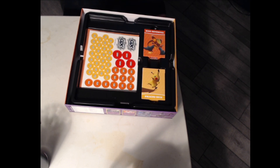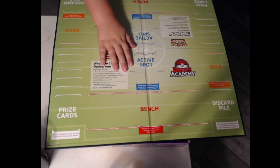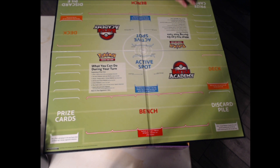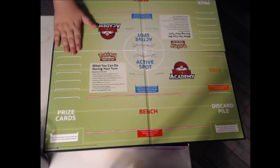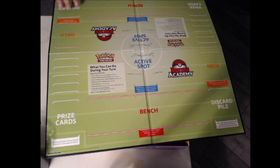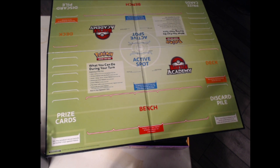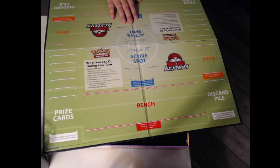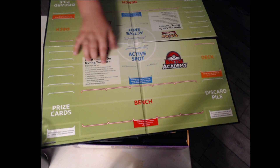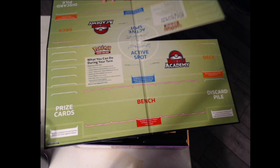I forgot one thing — let me quickly explain this. So this is how it would be if we were each facing each other. I would have my benched Pokemon here — you can have no more than five benched Pokemon. You have six prize cards, your deck would go right here, and the discard pile is below the deck — some people do reverse, which is what I do. There is the active spot, which is where the Pokemon that you're fighting with goes. And right here it has a list of all the things you can do on your turn, and in the order.